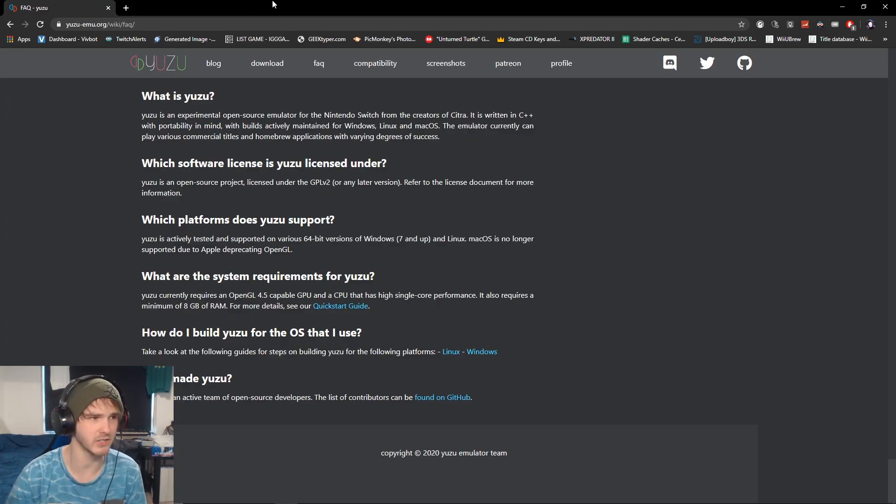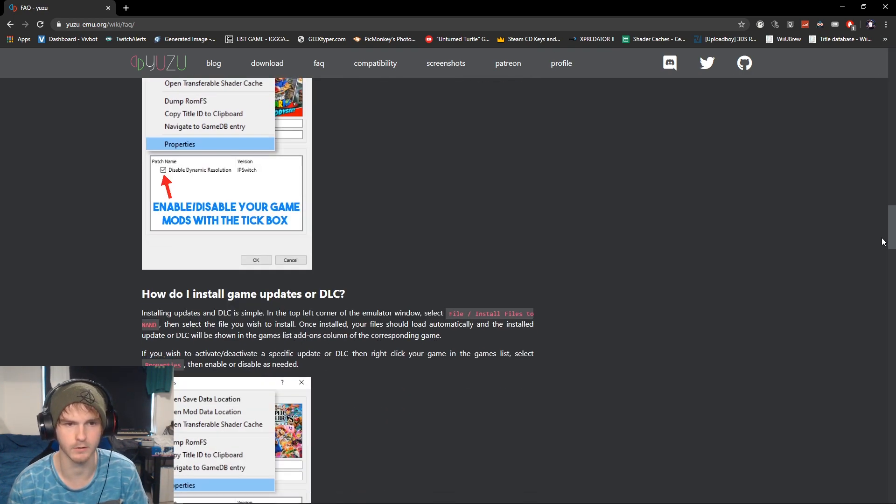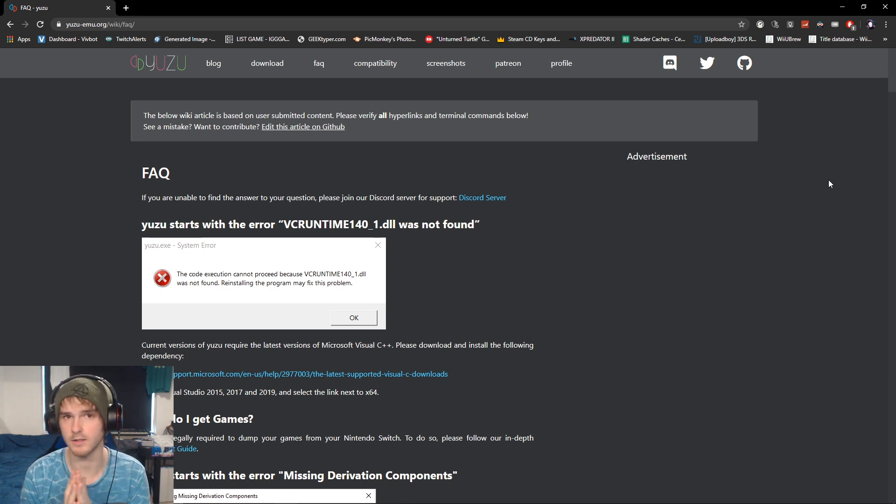I get a lot of questions which are literally frequently asked questions — everything is explained in my FAQ video, including how to use mods. The link is in the description. Now I'm going to test 3 gigahertz versus 4 gigahertz versus 5 gigahertz — maybe even lower — but it's going to be tough because I'm also recording.